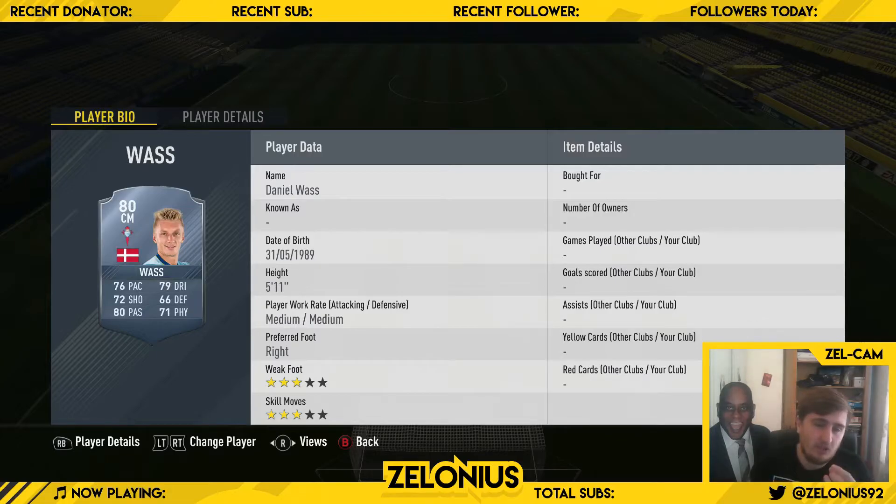Daniel Vaz — look at that card, 570 plus stats. He's probably going to be the same on the new FIFA. He's got a pretty cool haircut looking at him, you can appreciate that. Solid all-round work rates, he's a very good card. I used him a bit on this year's FIFA, really liked him. He's the type of midfielder you want — again, the box to box physically all-round midfielders are really useful. Daniel Vaz, cheap beast, I highly recommend him.